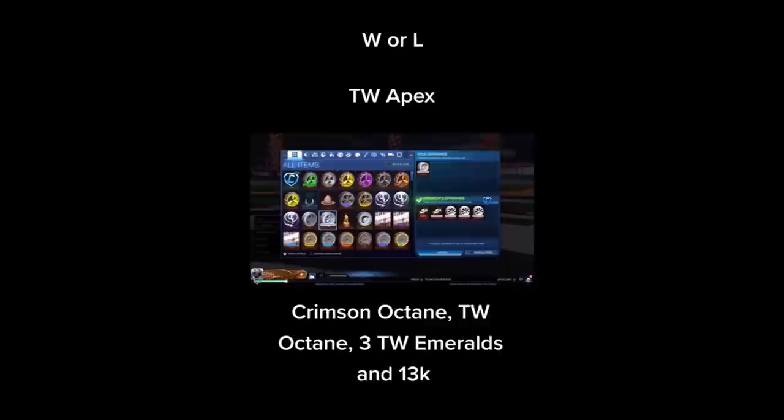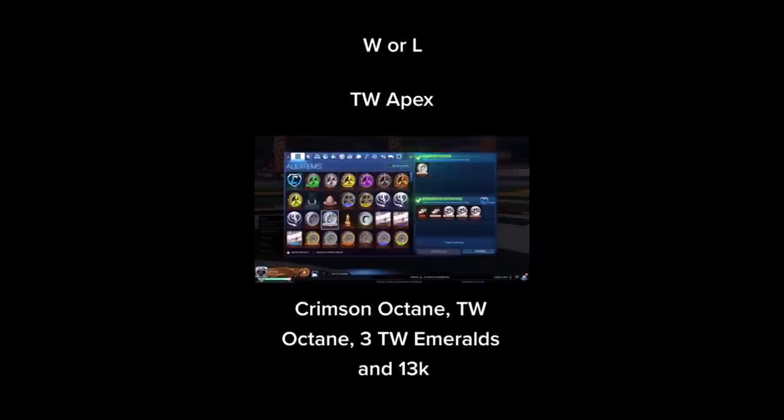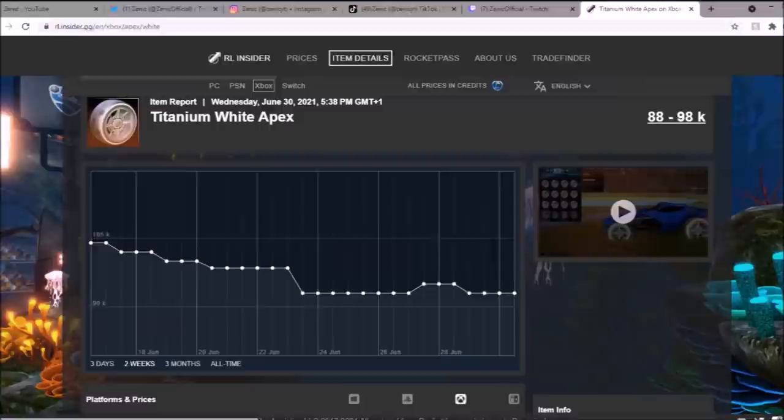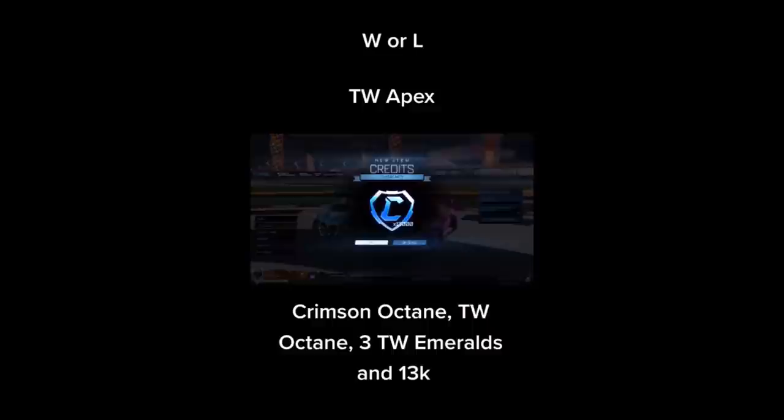Moving on to the podium at the number 3 spot — it's going to be a White Apex trade from this TikToker right here. He's selling for quite a bit: Crimson Octane, Titanium White Octane, three White Emeralds, and 13k. Honestly all of that added up seems like around the price, which is fair enough. White Apex on the spreadsheet is doing meh — I don't know what to say because I feel like they're going to go back up, since I can't see them coming back in the item shop anytime soon. It's just quite an even trade.